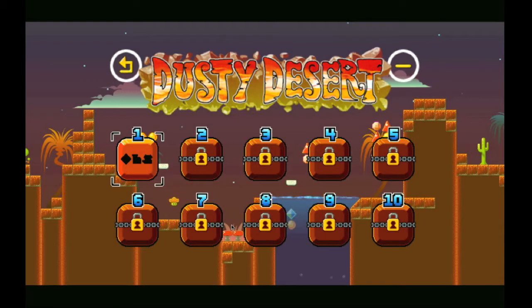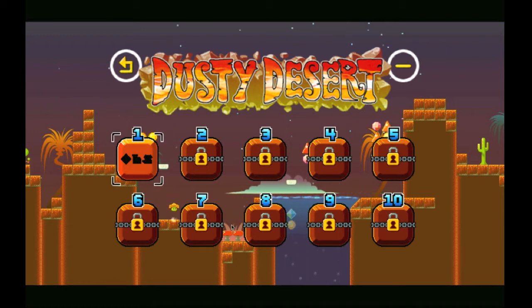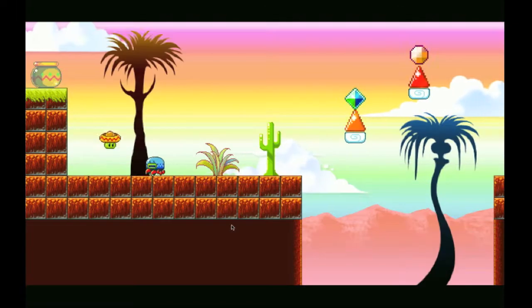We are now moving on to the Dusty Desert — a new world. I believe there are six or seven different worlds here. We just passed all the way through the Grasslands and we are now on the Dusty Desert, Stage 2-1. I am ready.